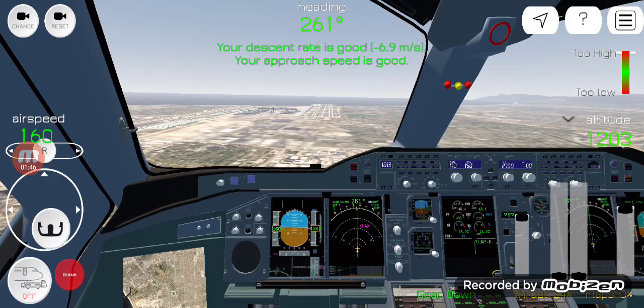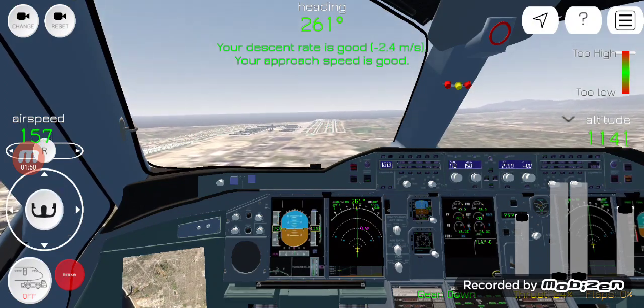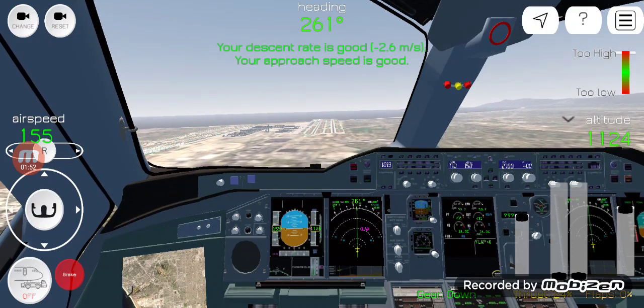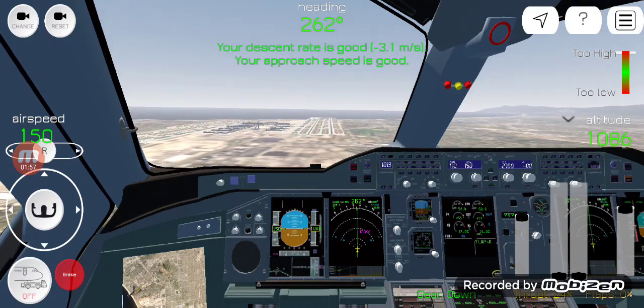I just got a glitch on this game. Now I'm going to get the most XP and then get the A350 for free. Every time you exit the game and then come back to your phone, you can just get the A350 for free.